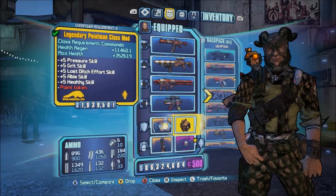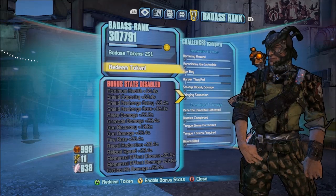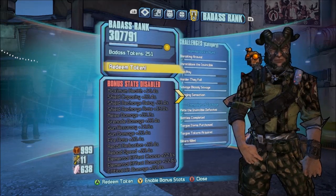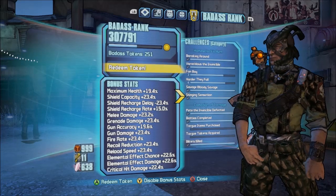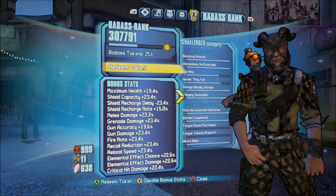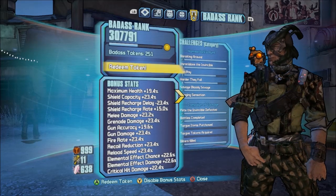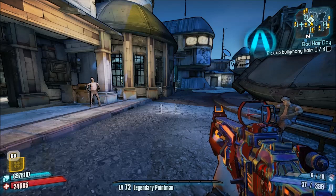Now what we want to do is get our health even lower. As you can see here, my bar is off. When I turn my bar on, I'm going to get a 19.4% bonus to my maximum health, which will actually take my health from 77,000 down to 24,000.